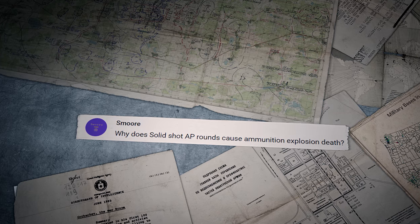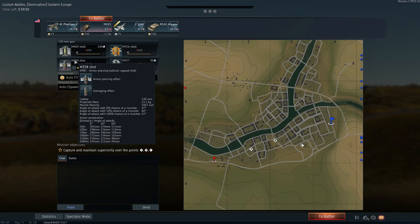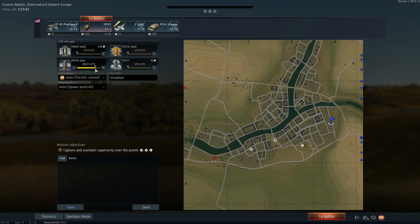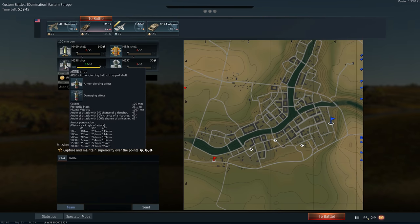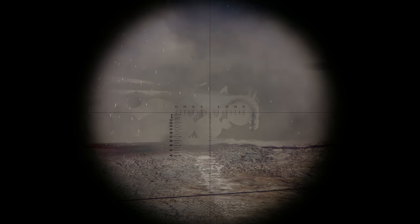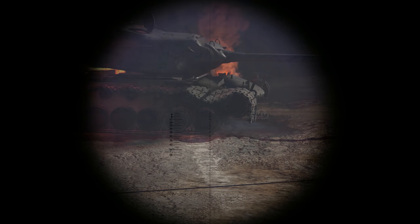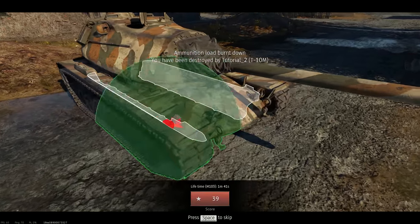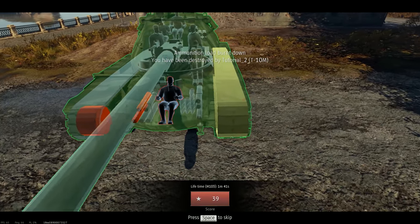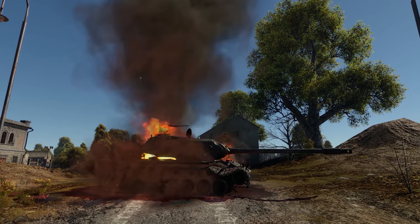Smur writes: "Why do solid shot AP rounds cause ammunition explosion death?" We've already answered a similar question some time ago, but since you keep asking, we'll answer it one more time. Even if you take a round without a single gram of explosives whatsoever, it will still contain quite a powerful gunpowder charge that's supposed to propel it outside the barrel and towards the target. And if these charges explode, the impact will be more than enough to incapacitate the crew of the tank.